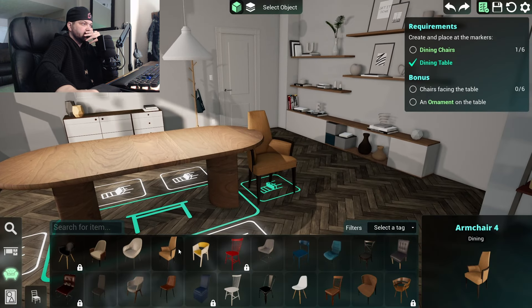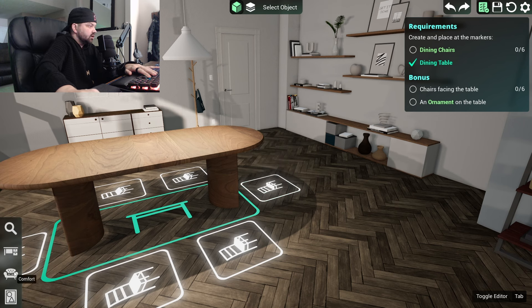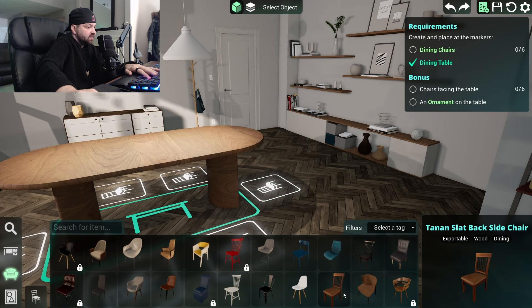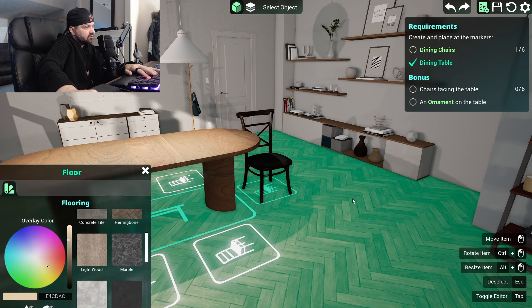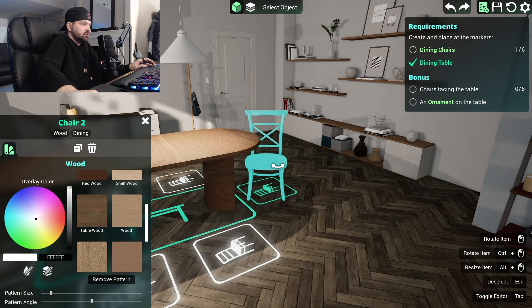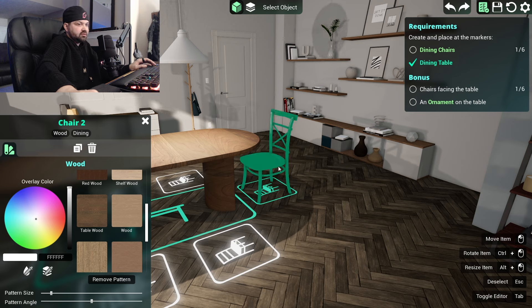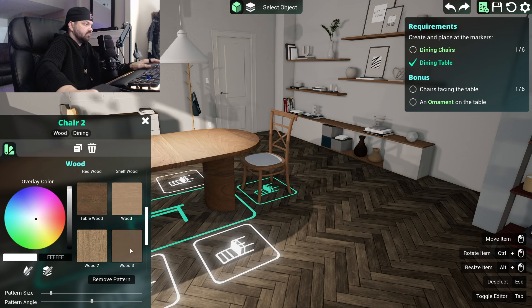How about this chair? I am not feeling this chair. This is a pretty standard looking chair — this might be cool though. Rotate item — Control. Oh, like that! You can resize it — oh my god. How about — no, not that. Nope, not seven, I'll do six of them.